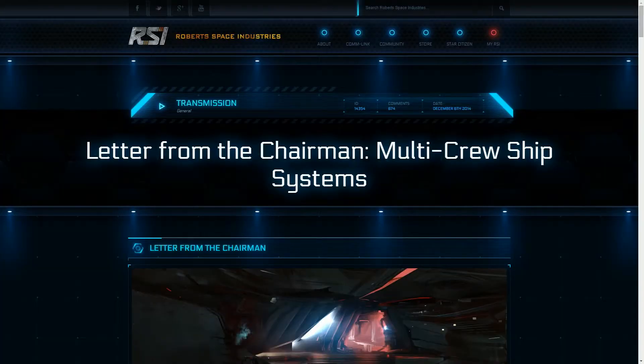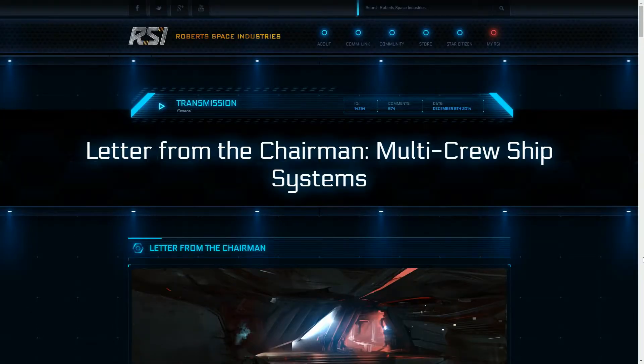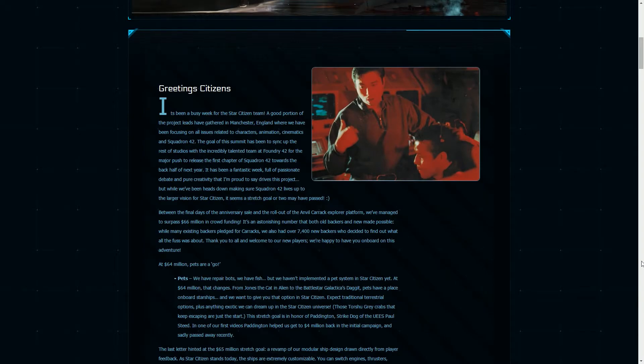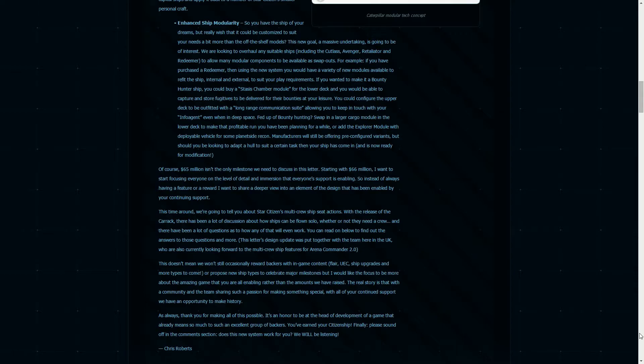Now $66 million — that's quite interesting because Chris actually goes into detail of their plans for the future regarding multi-crew ships. They've just come back from getting their heads together up in Manchester to discuss the progress of Squadron 42, and while up there they were discussing multi-crew ships. A lot of people have expressed the desire to pilot a Constellation or something even bigger like a Carrack by themselves. Chris views this as something people want to do, but he also says that one person with AI helping can never be as efficient as having real human friends along with you.